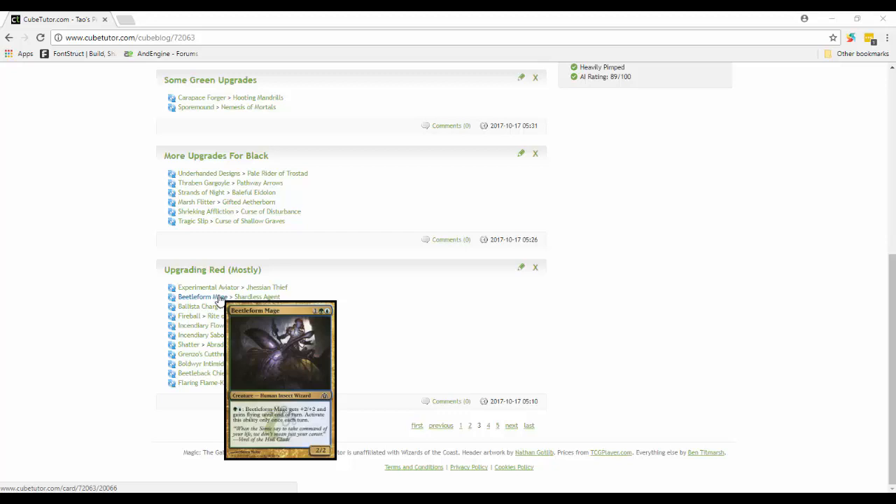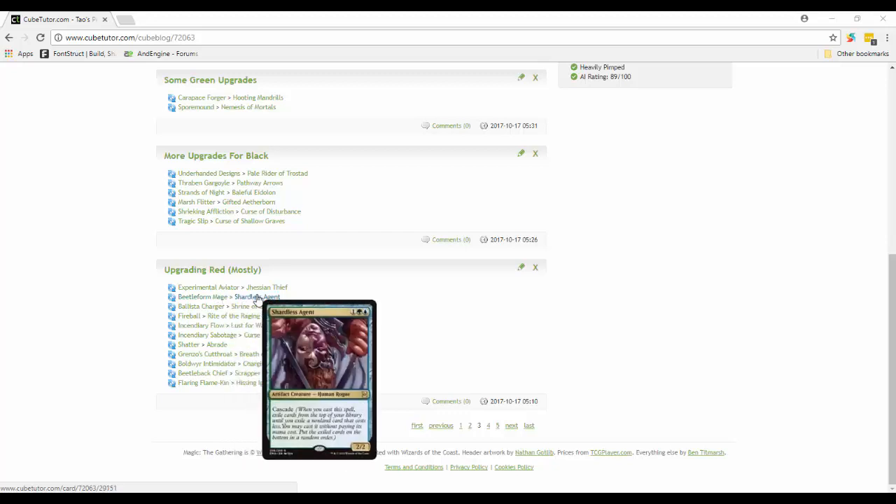Beetleform Mage is a Simic card - green and blue - and it gets plus two plus two, gains flying and trample. It's actually pretty good. But Shardless Agent - I originally thought it was only a rare, but it was actually printed at uncommon - so we can put Shardless Agent in, and it has cascade which allows you to basically free-cast another card.